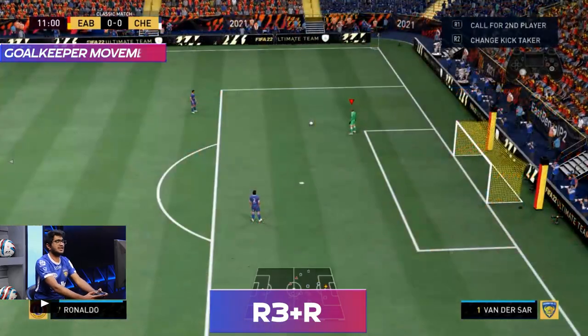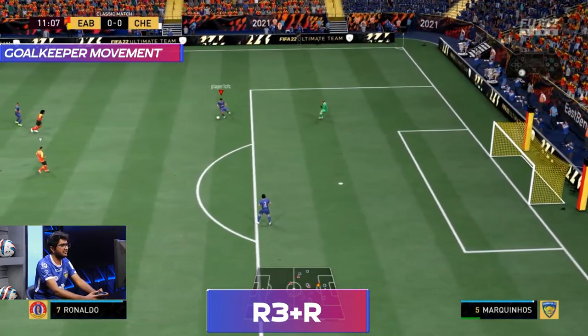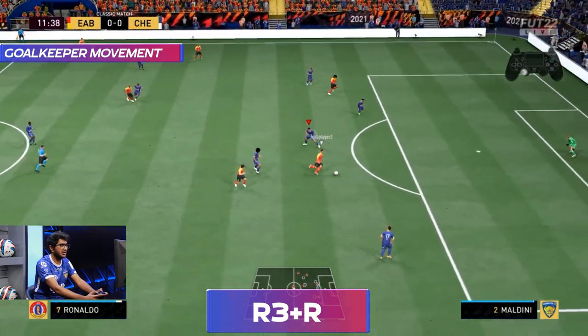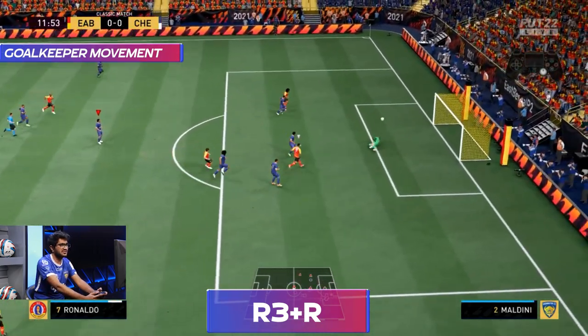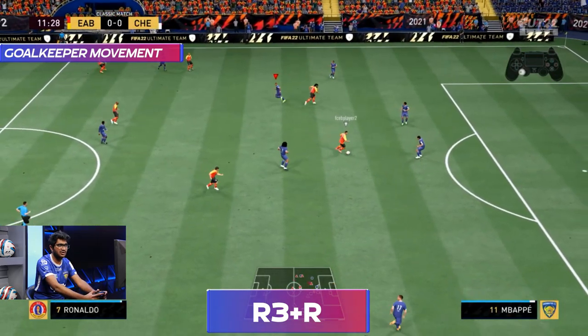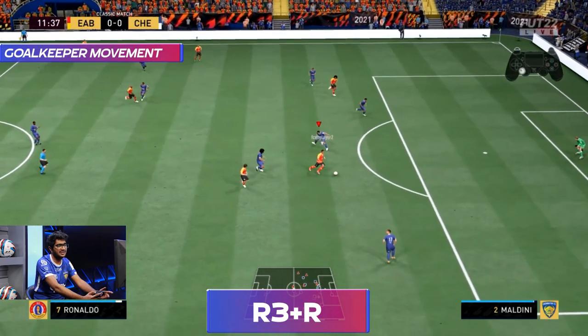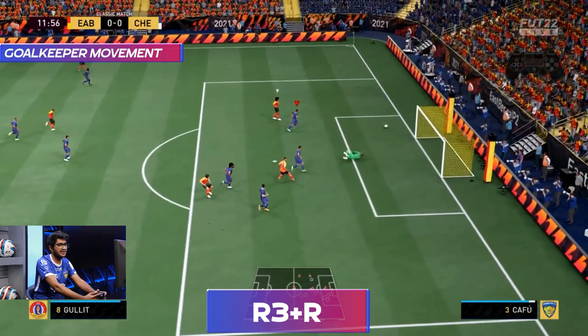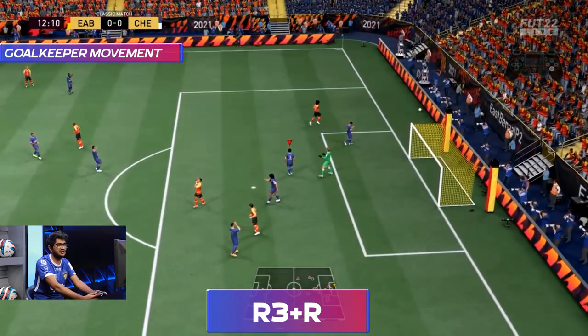Coming to the last point, I'm going to talk about goalkeeper movement. Goalkeeper movement is a basic in FIFA, and in certain situations when your defenders are beaten, your goalkeeper can bail you out. As you can see here, I give the ball away cheaply and my opponent gets an open one-on-one opportunity. With no defender available, I use the right analog stick to move my goalkeeper to the far post, predicting my opponent will shoot far post — and luckily he does, so I come up with the save.